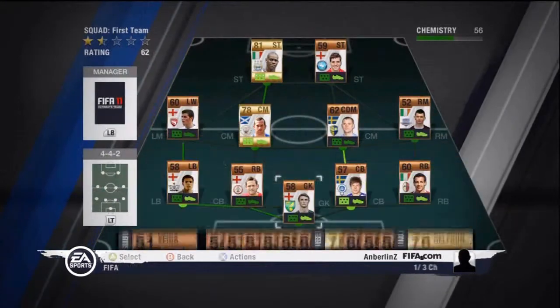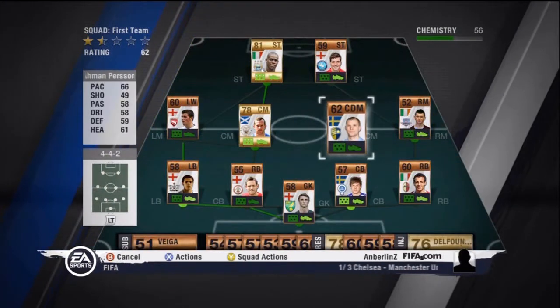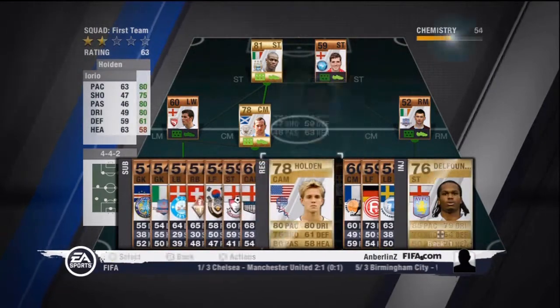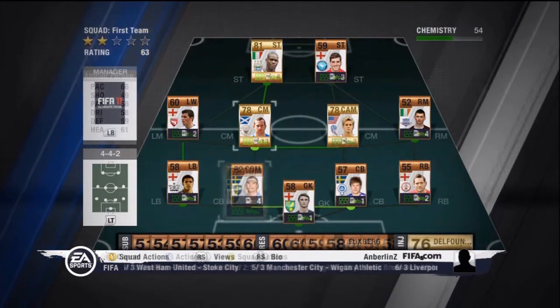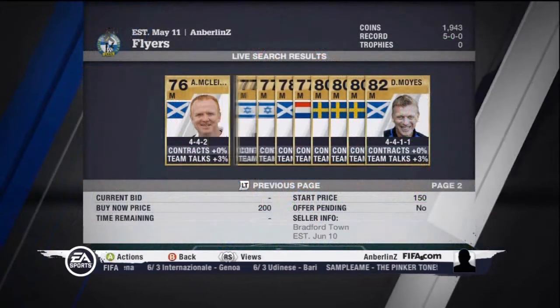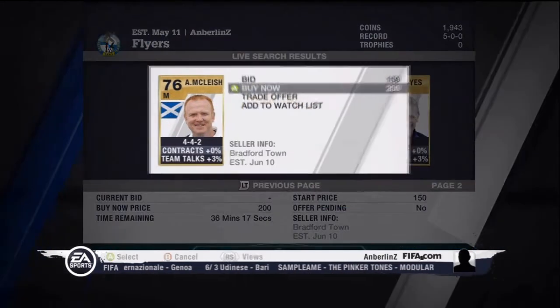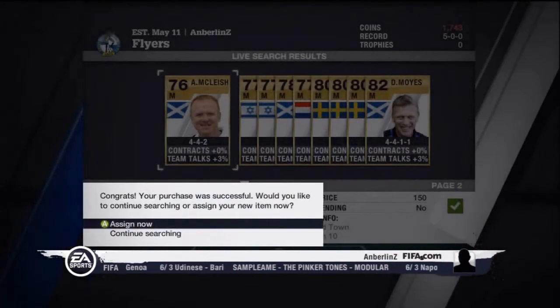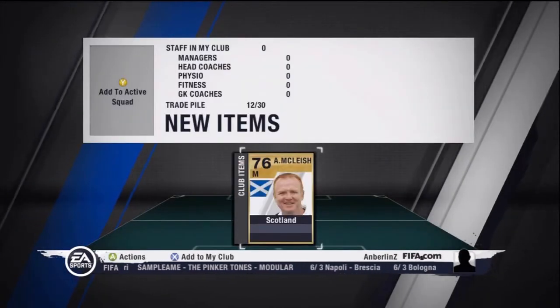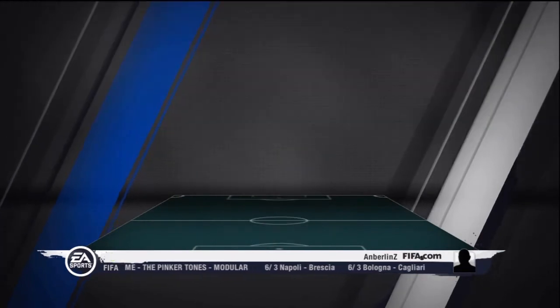And then here I buy Stuart Holden, American player, plays for Bolton, center attacking mid. He didn't fit in the 4-4-2 formation, but right now I'm just looking for good players to fill some spots and get some wins and coins. Can't complain with the formation right now. But later on I definitely want to get players who like the 4-4-2 formation, because that's the formation I'm going to be playing throughout the series.